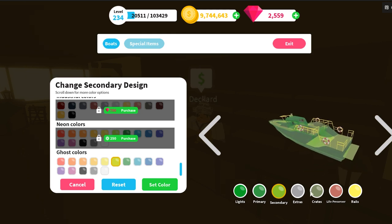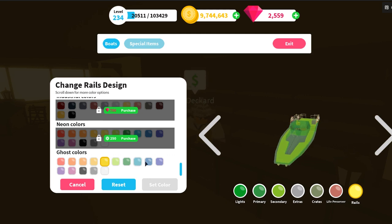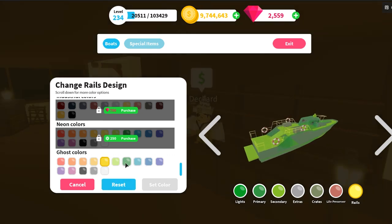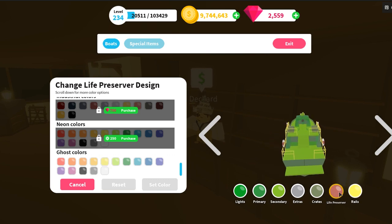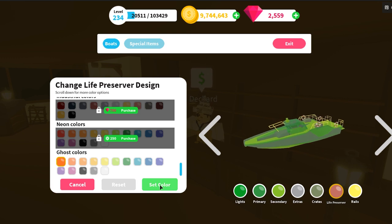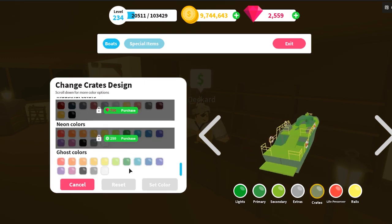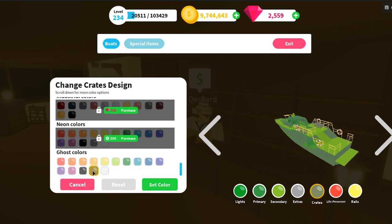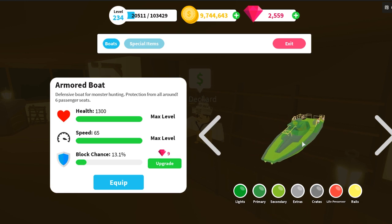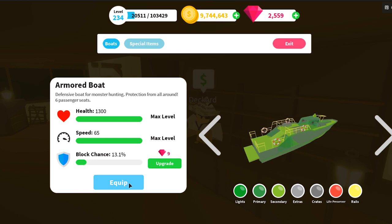Let's do the rails with yellow ghost — set color. Looks like you can't do the rails. All right, life preservers — let's ghost them. Set that color. Extra weight — let's go crates, ghost the crates out as well. Set that color. You have to do each individual item to make a full ghost ship. I wonder if the neon looks better.